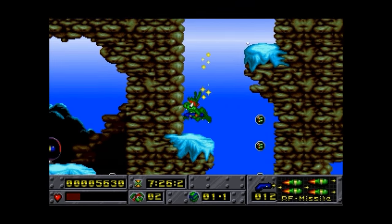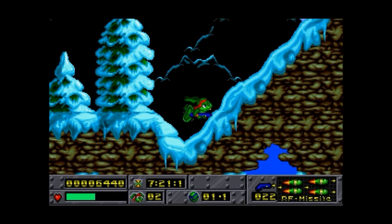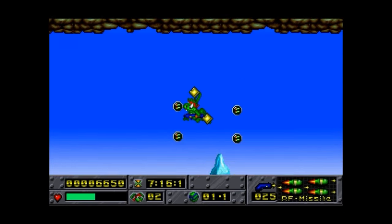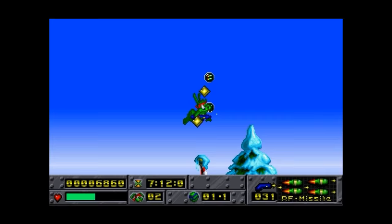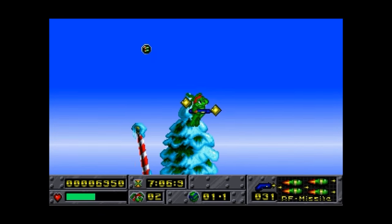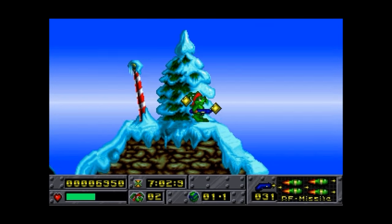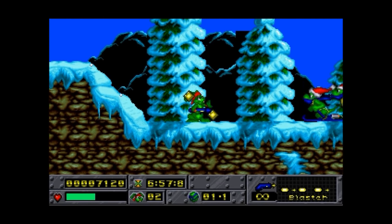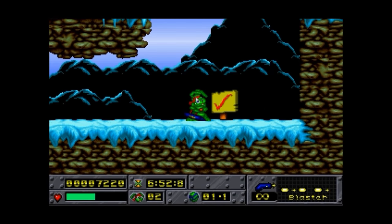I'm going to die again quite soon because my health is alarmingly low. What is this — is there some sort of health situation here? Ooh, shield — I like my shield, and I think I can do a double jump if I get up in a tree. Whoa whoa whoa, this is quite a nice gun I've got going here, highly effective.